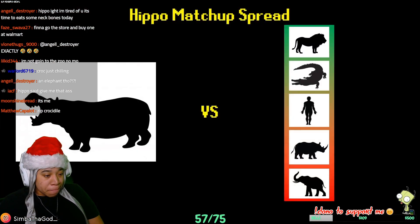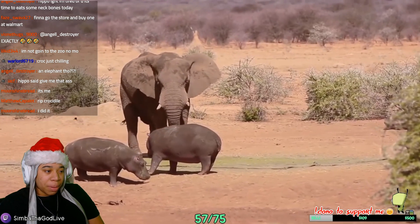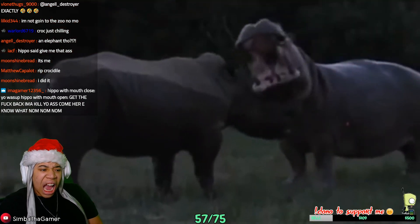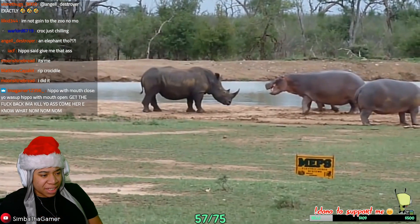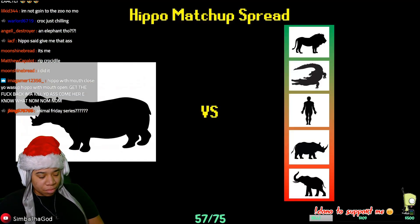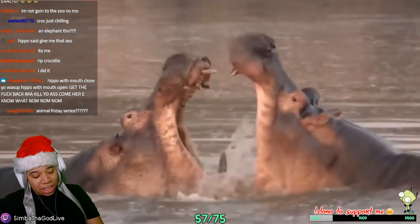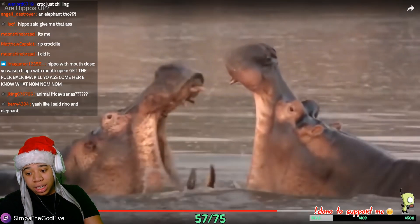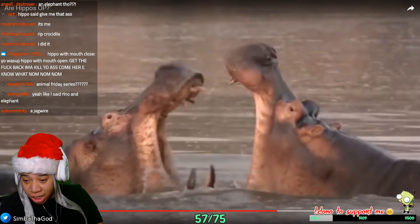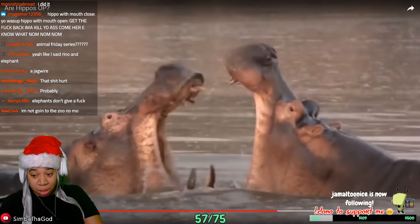As for bad matchups, any builds that focus on stab-type weaponry can give a hippo a hard time. In particular, elephants and rhinos both have long enough horns or tusks to pierce the hippo's thick skin and deal critical damage. Fortunately the rhino's low intelligence makes it highly susceptible to intimidate abilities, so that matchup is by no means unwinnable. Elephants, though, will walk straight through a group of hippo players knowing none of them will challenge it.